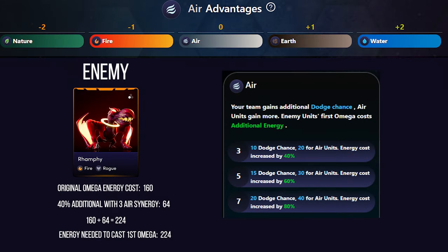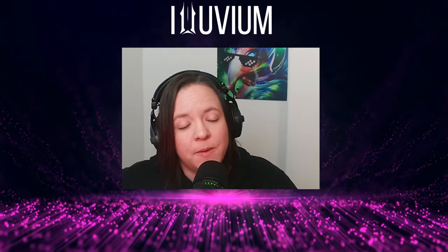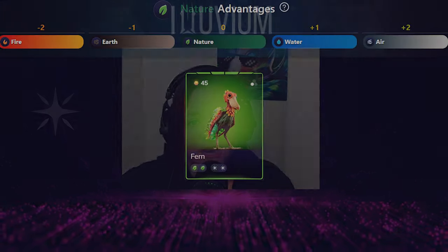A secondary bonus for air alluvials is that your enemy's first omega cast will cost additional energy, giving you more time at the start of the match to position or deal damage before worrying about enemy omegas. To make the most of air affinity, focus on building a fast, agile team through evasion — empaths that already focus on shielding and healing become masters of survival with added dodge chance.